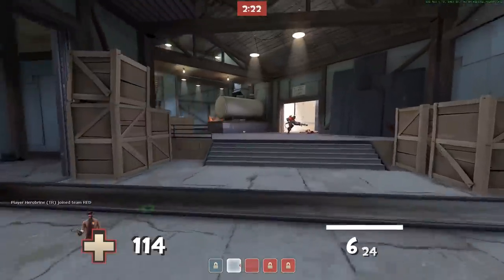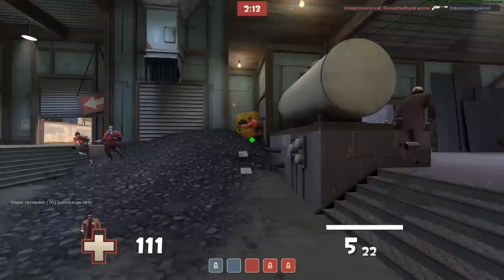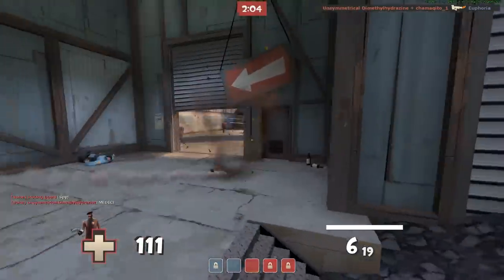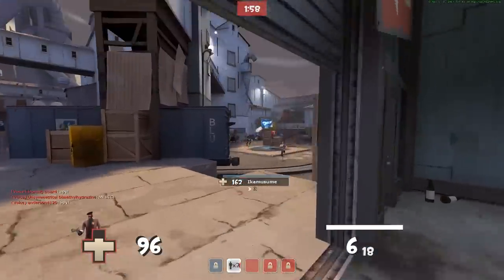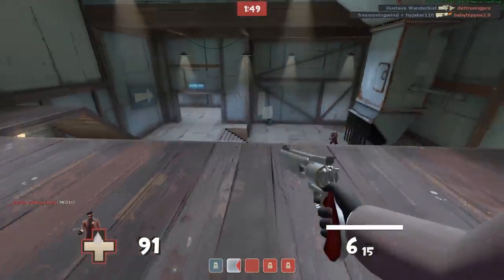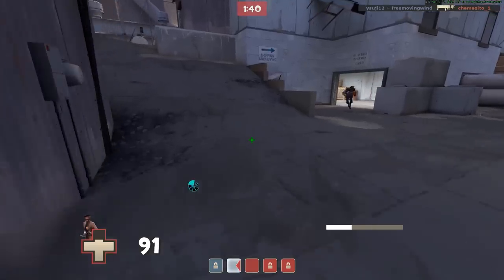Knowing where all the ammo and health packs are on the map will help you recharge your cloak. Also, if you probably noticed my weapon isn't showing — that's part of the script I mentioned in the intro video. Every time it shoots it hides to conceal the reload animation.